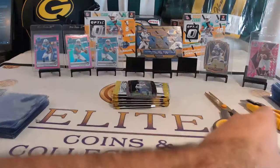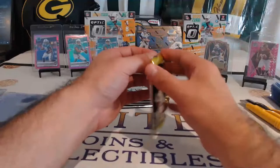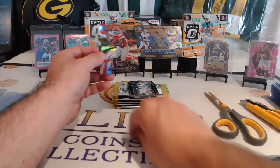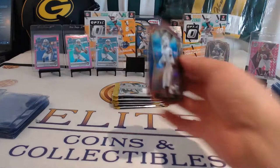Dak Prescott, Justin Jefferson — nice hit. Alvin Kamara, Baker Mayfield. Justin Jefferson die cut purple Select — nice hit. Swifty, Gabriel Davis, CEH Silver Turbocharged, Matt Ryan is a base. Nice Chiefs hit, nice Bills hit. CEH Turbocharged, Gabriel Davis is a Premier — so another nice receiver there, die cut, along with the Justin Jefferson from the last pack.